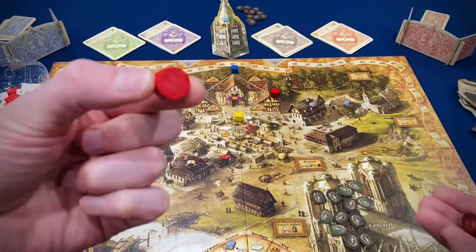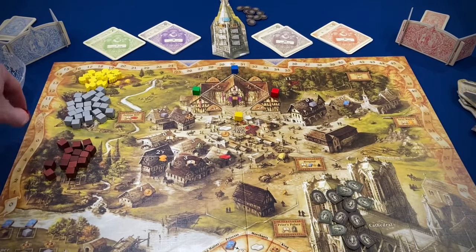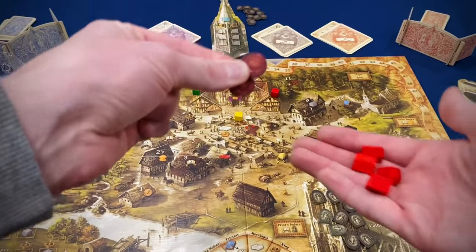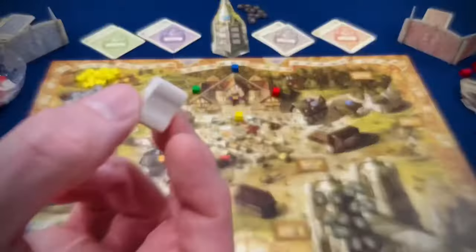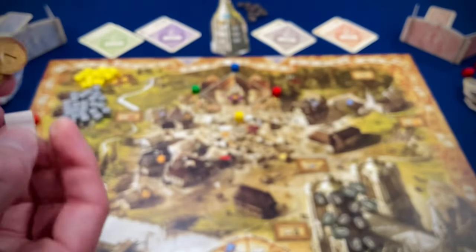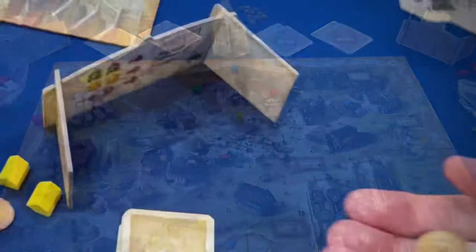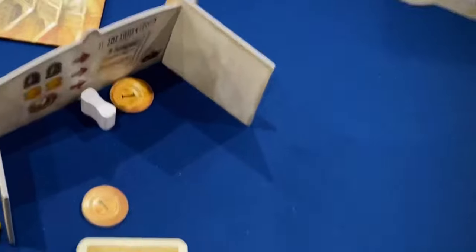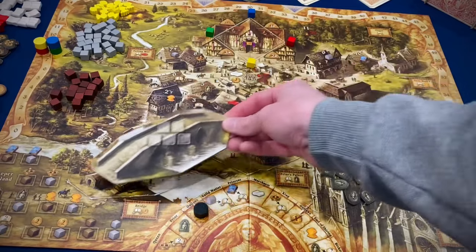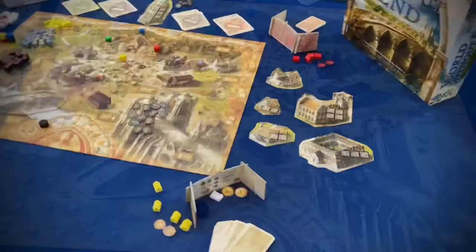Place each player's scoring marker on the number 8 space of the score track — everybody starts with 8 points. Each player also gets 2 donation seals and 4 houses in their color. Give each player 1 wool and 2 coins to hide behind their screen. Everybody starts with the same stuff. Finally, find the bridge building project and place it on the appropriate spot on the board, and now you're ready to play World Without End.